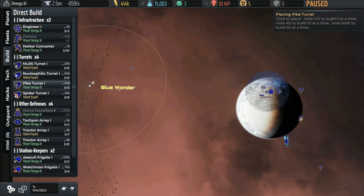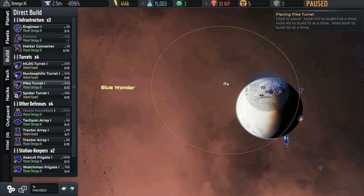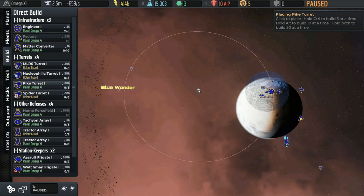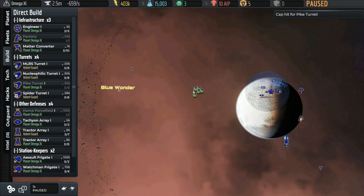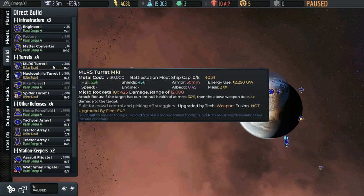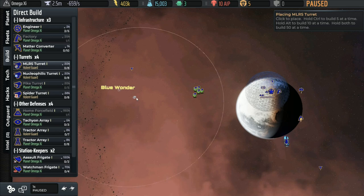That gives us plenty of room to extend out toward the wormhole, without any worry about enemies going past what we can shoot at. So we set it right there and place all of the pike turrets in that location. Now if we show the range, that front area of the arc is where we want to sync up all our other turrets so they engage at that same point. We'll place the MLRS next — that's 12,000 range. We could put them closer, but then it would be wasting range.